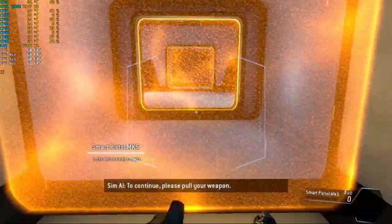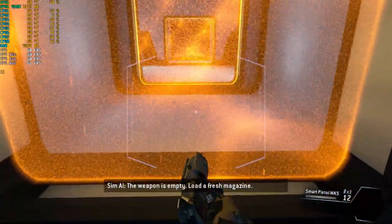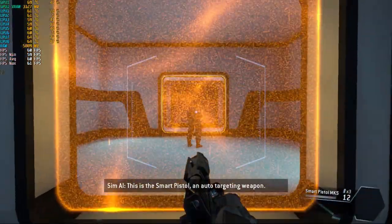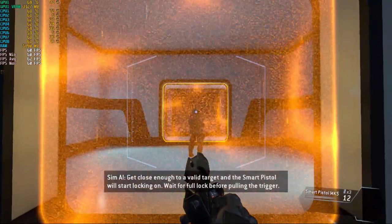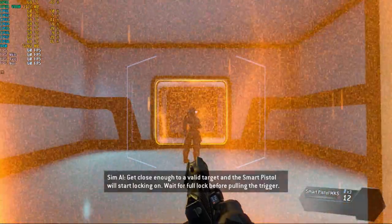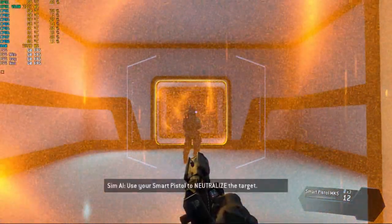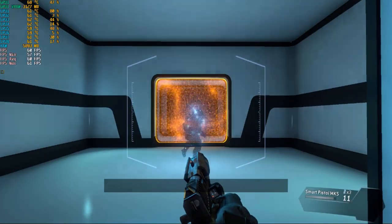To continue, please pull your weapon. The weapon is empty. Load a fresh magazine. This is the smart pistol — an auto-targeting weapon. Get close enough to a valid target and the smart pistol will start locking on. Wait for a full lock before pulling the trigger. Use your smart pistol to neutralize the target. Target eliminated.